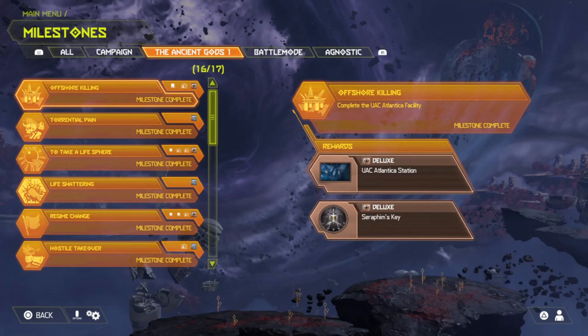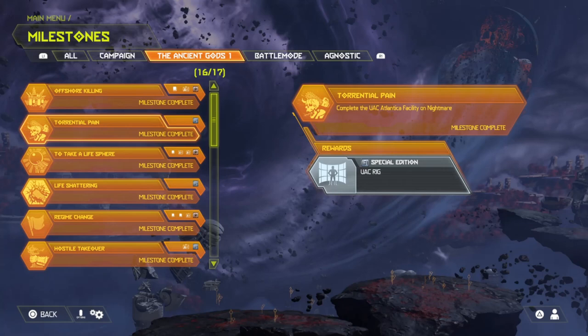The first achievement is Offshore Killing — complete the UAC Atlantic Facility. Just complete the first mission on any difficulty and you get the UAC Atlantic Station and Seraphim's Key, which are just an icon and banner. The second is Toriental Pain — complete the UAC Atlantic Facility on Nightmare. You get the UAC Rig Special Background.